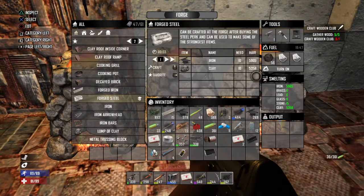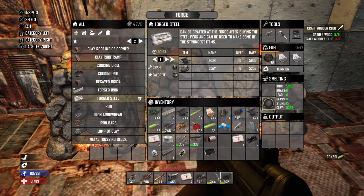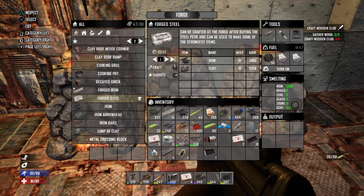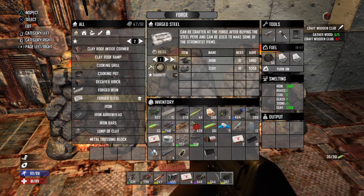You go into the forge and you smelt. You wanna put your iron in and your clay in these two slots right here, and you turn it on and smelt it. It will show you the numbers of how much you have, and you just craft however much you want.